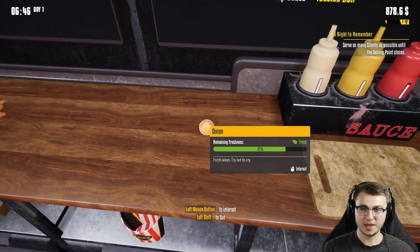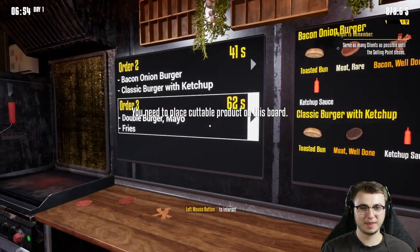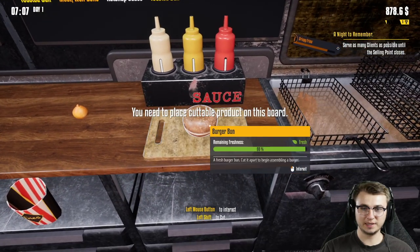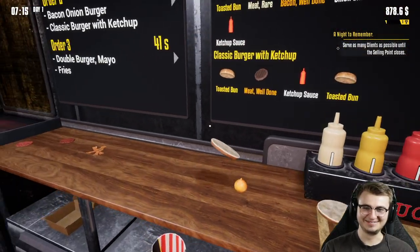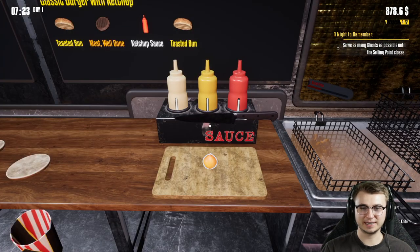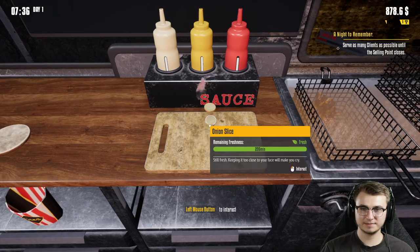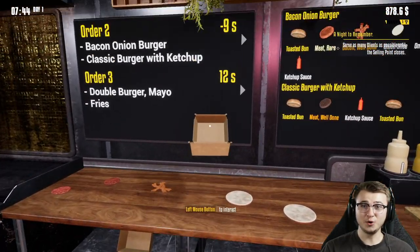What a disaster — what an absolute disaster this has been so far. Let's try to cut the bun — at least maybe the bun will be working. The bun is not working. It's because I didn't remember — you have to click left shift on the object to chop it. I just forgot how to play. It's only been like two days but yeah, I forgot how to play. Big whoop. Can you chop it any finer than that? That's all we get. Let's start assembling this burg before this order leaves. We're actually over time. We haven't even toasted the buns, dude. We're the worst.